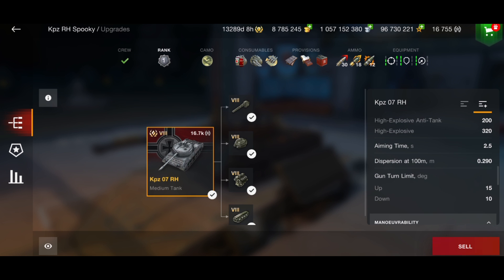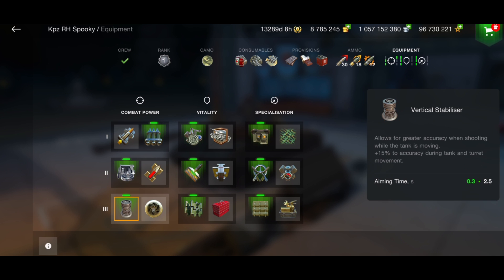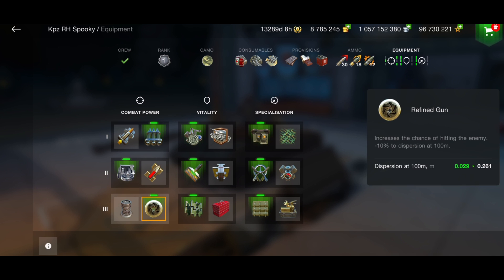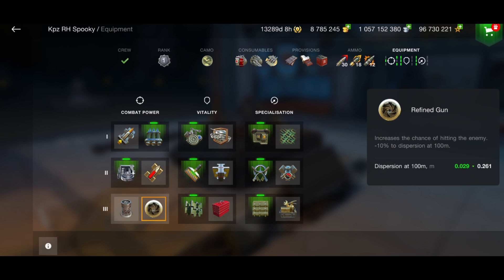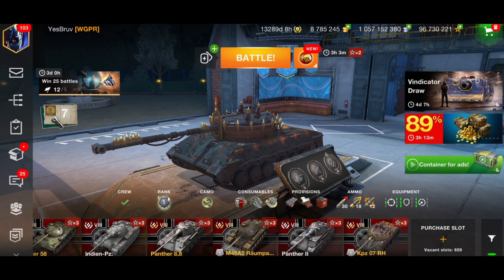It also has 10 degrees of gun depression with a top speed of 60 kilometers per hour. Because the aim time is already really really good, instead of running the vertical stabilizer - which gives you 0.3 - you could skip it, leaving you at a 2.8 aim time which is still really good. You might want to run it with the refined gun instead, which makes your dispersion even better at 0.261. I would personally run it with the refined gun.